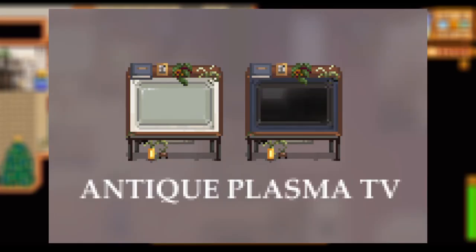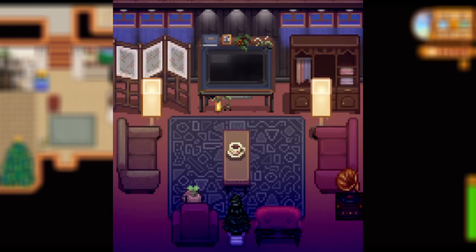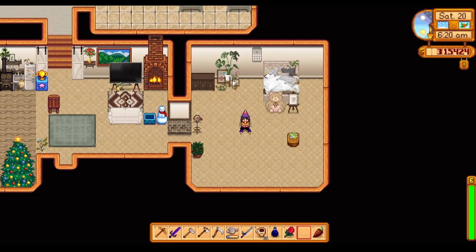Coming up next, a nifty one — the Antique Plasma TV mod. This is a cool alt-textures mod that changes the look of the plasma TV into an antique-looking one. I love the little box TV look but I do like having something a bit more modern too, and this lets me have a bit of both. There's a light and a dark version that can really change the whole vibe and aesthetic of the house. I love the small details like the plants and books around it.